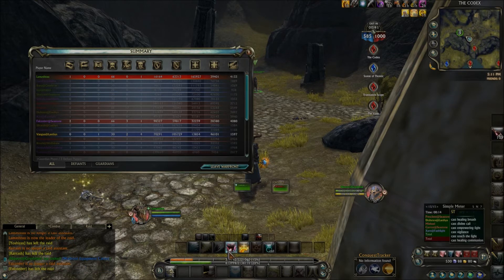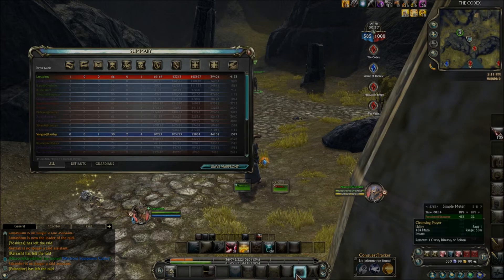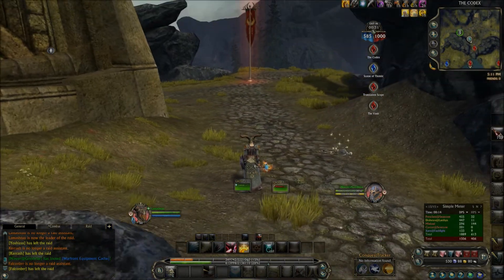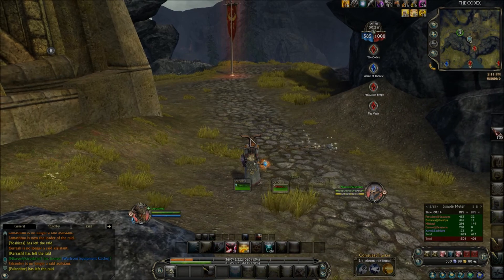I'm just spamming the buttons back and forth. Obviously you're gonna want to know the abilities and what they do, so you know what to hit when. As you can see, I do have a lot of the abilities by themselves down here and up here and all over the place, so in case I need to use them separately I can. Hope you guys enjoyed this episode of my cleric PvP series — see you later!